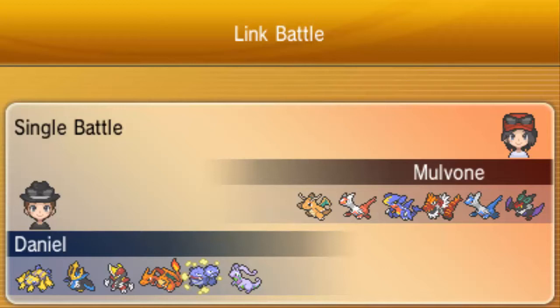You guys will see that battle later. Finally, Assault Vest Goodra with Sap Sipper to take advantage of Sap Sipper — Dragon Tail, Earthquake, Iron Tail, and then Fire Blast for Ferrothorns.